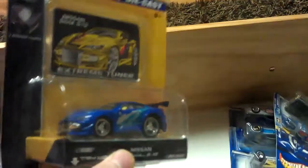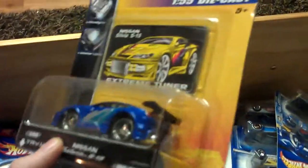This one here is a Blingers Cadillac Escalade, which has got the really flattened top on it. This one isn't Hot Wheels related, but it's just an Extreme Tuna - one of those ones that line up. Not really that cool, and it was only real cheap anyway. Going to bust someone out of this packet so I can just muck around with it.